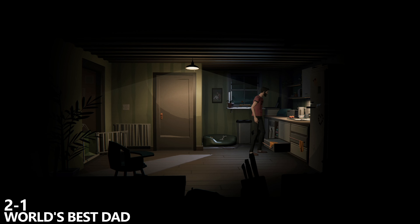Very early on in the game during Chapter 2 Checkpoint 1, we can grab our first achievement called World's Best Dad for going into the kitchen, closing both of the drawers and the window.